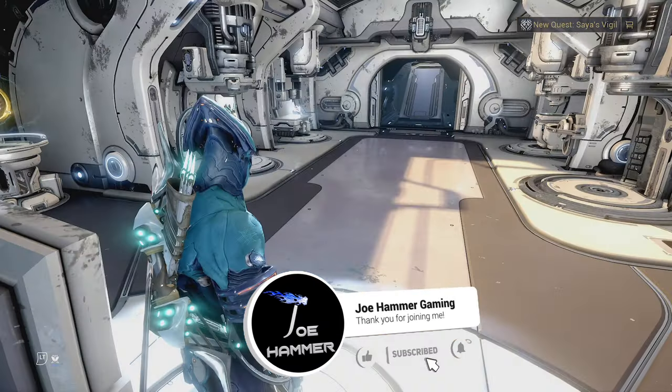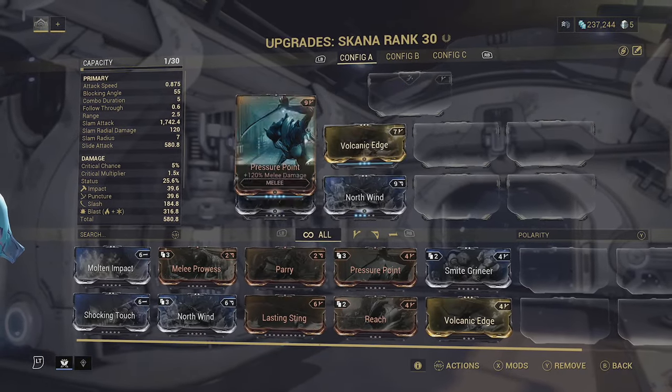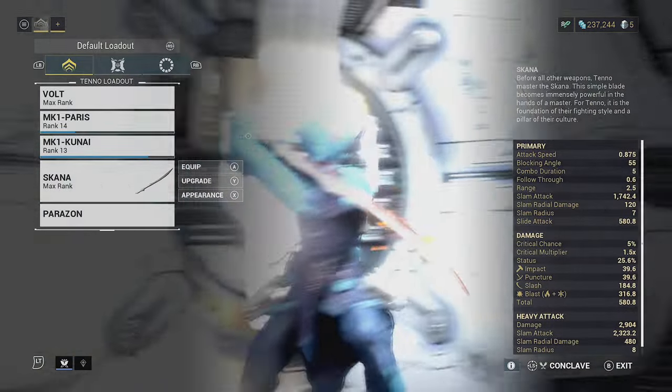I'm going to show you guys how to beat the Jackal on Fossa. We're over at the Arsenal right now. The main weapon I'm going to be using here is going to be the Scanner. The most important thing is to get a Pressure Point mod on here — max that out, because this is going to do most of the damage for us. Just make sure you have that before we go into the mission.